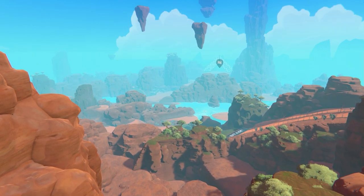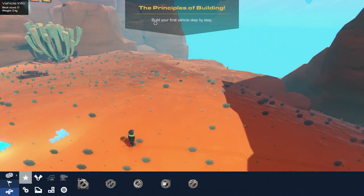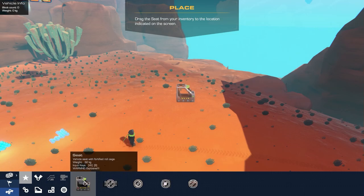Holy cow, this is awesome. 'The principles of building - build your first vehicle step by step.' Yeah, okay, I've been through this before. Place the thing - yeah, uh-huh, gotcha.